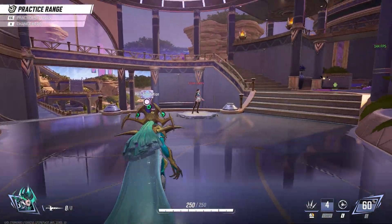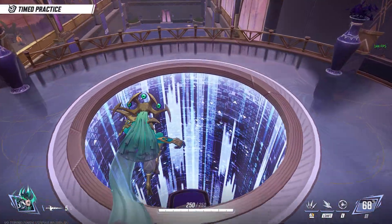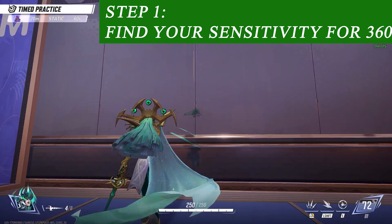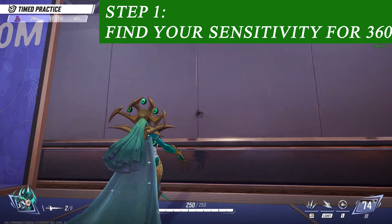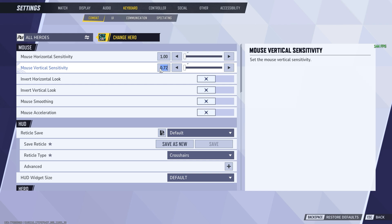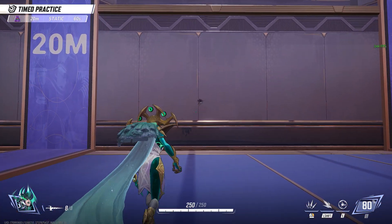So in order to begin, we'll head down to the secret training range below. We need to find a sensitivity that will give us a 360 from swiping left to right across your whole mousepad. You can find a spot on the wall, make a mark, and then find the sensitivity that gives you a 360 to bring you back to that mark. With a pretty large mousepad, it's around 1 in-game for 1600 DPI, or 2 in-game for around 800. You might need to try a little faster if you've got quite a small mousepad. I'd recommend pausing the video here and finding that now before proceeding.